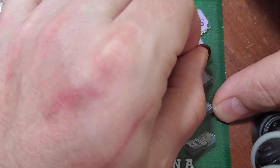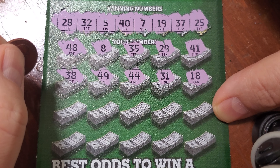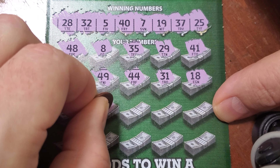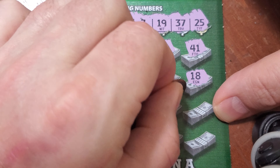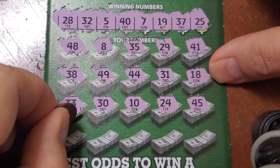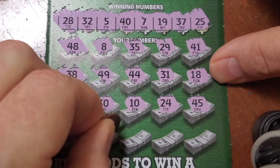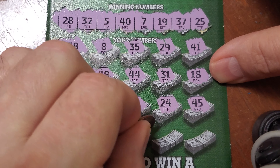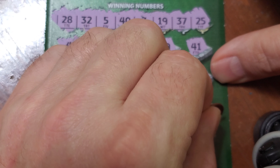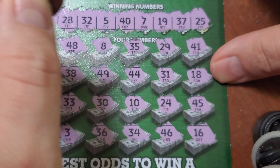Next row: 38, 49, 44, 31, 18 — okay, we now have every number ending in 8 except for 28. Then 33, 30, 10, 24, 45. And the last row: 36, and the last spot, 16. So no winner on that ticket.